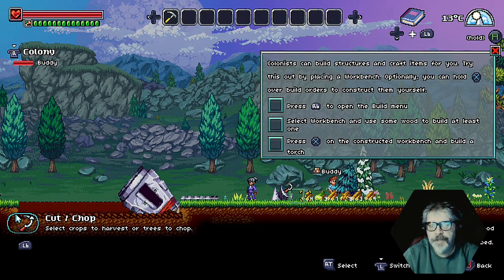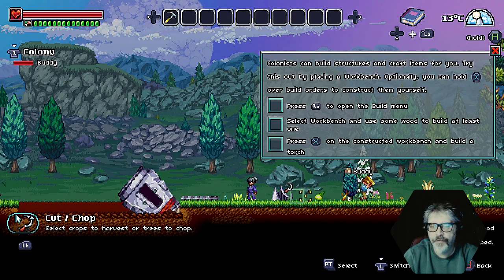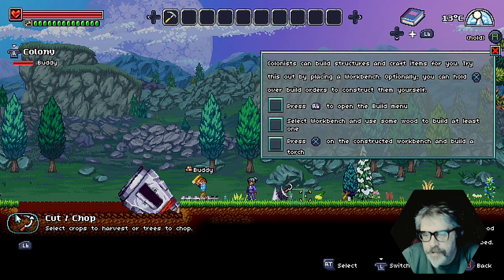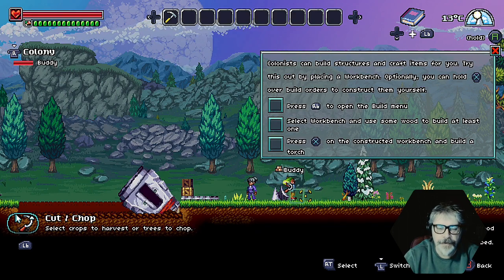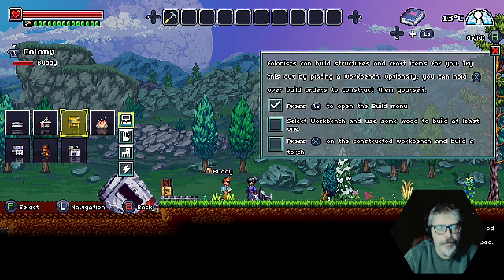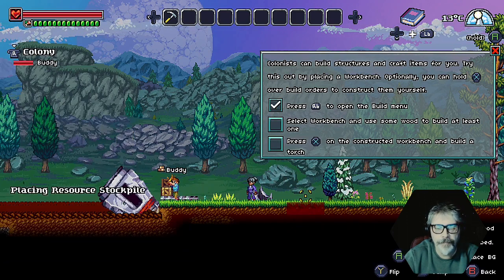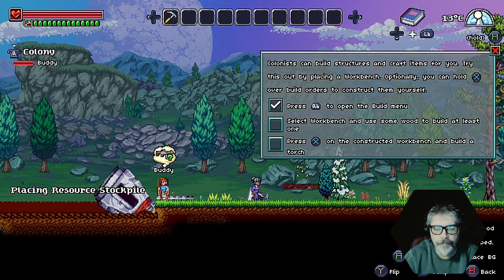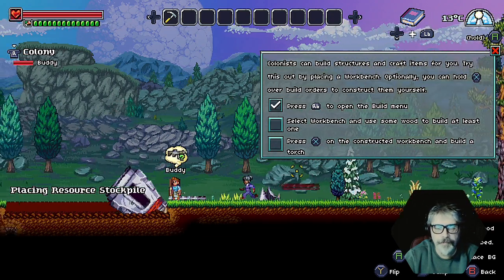Press right button to open the build menu. Select workbench and use some wood to build at least one workbench. Press X on the constructed workbench and build a torch. Okay, right. Right button. Workbench. Where can I build a workbench?